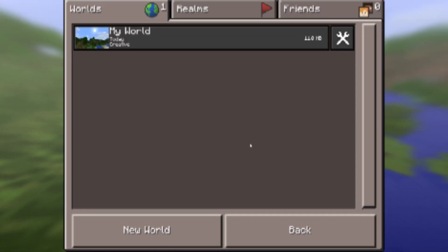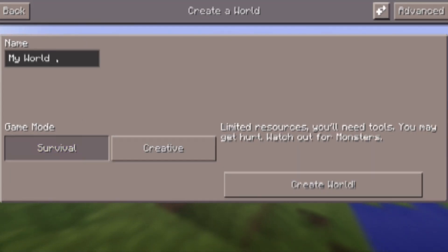We're going to go ahead and hit play and create a new world. It's going to be survival — we're going to call it our Let's Play World.